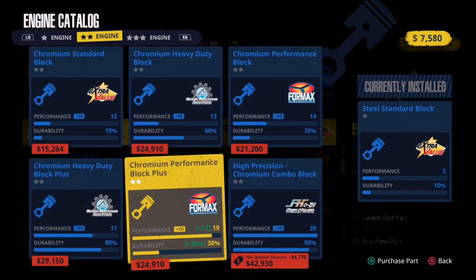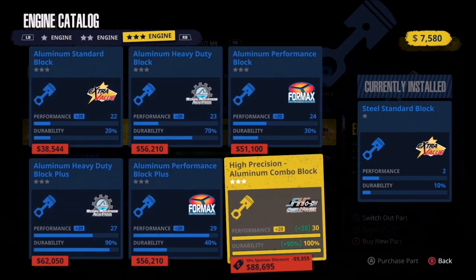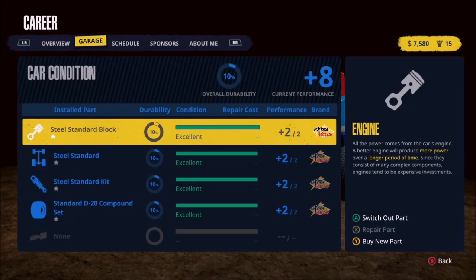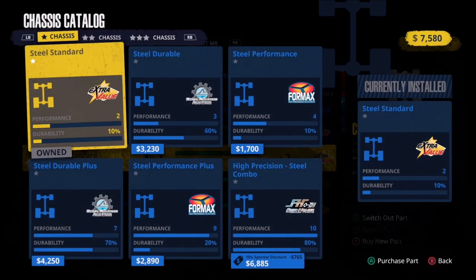Let's move over to the two-star engines. We're getting much more expensive here, but we can get up to a plus 20 in performance. And then finally the three-star engines — the most expensive one is almost 89 grand, but it's a plus 30. So that gives us an idea of the max. I'm going to guess that plus 30 is the same across all components.